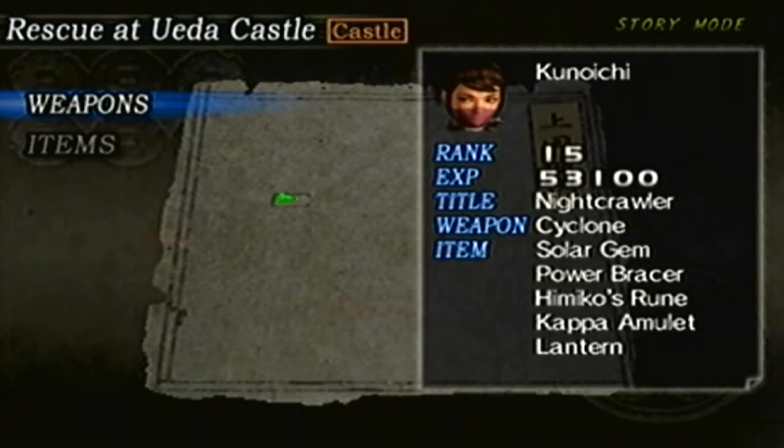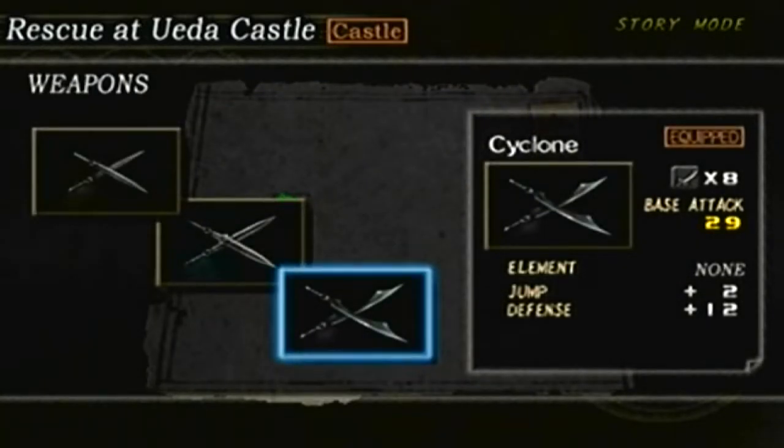So the equipment — the weapon, as you already know, we still have the Cyclone. I'm going to try to get the fourth-tier weapon here. I upped my Discern, so hopefully I will have a shot at it here, but if not, then I'm hoping in the final part.